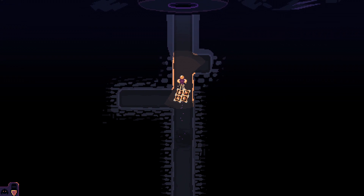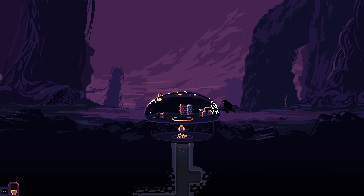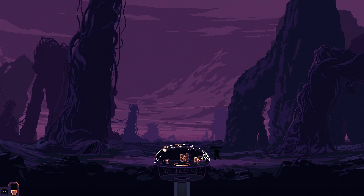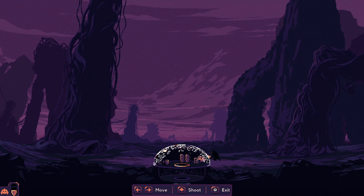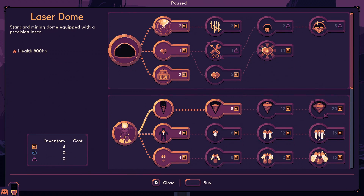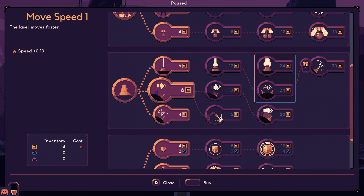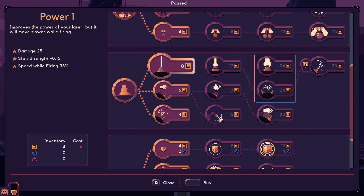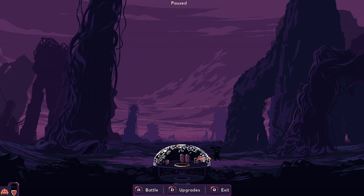I'm assuming the radar blinking means we have someone trying to destroy the dome. Enter battle mode — you gotta shoot. I don't know how to shoot. Laser dome — give me laser! Improve the power of my laser. I would prefer it just worked. I think it working would be a good start. You gotta use arrow keys.